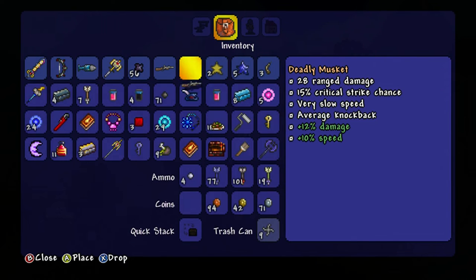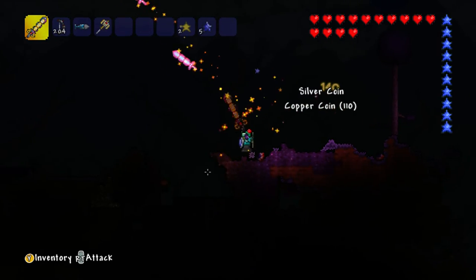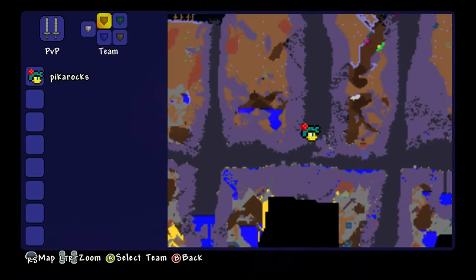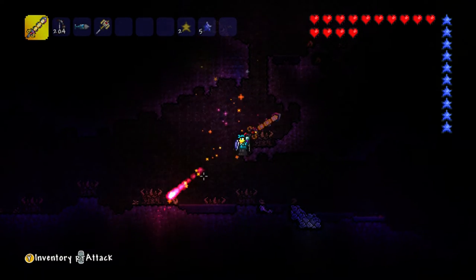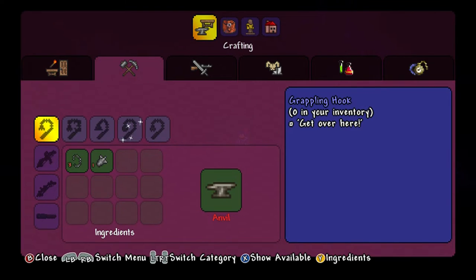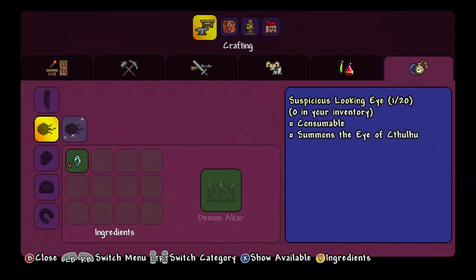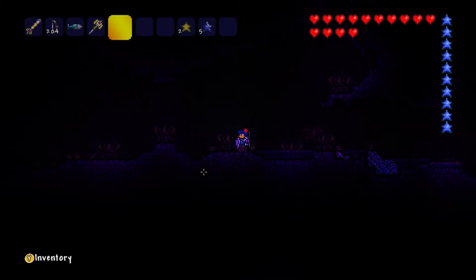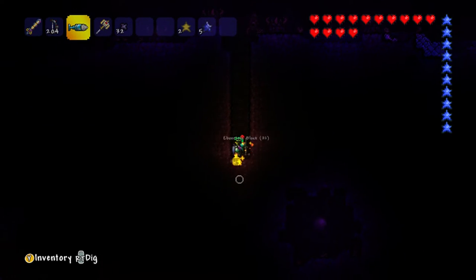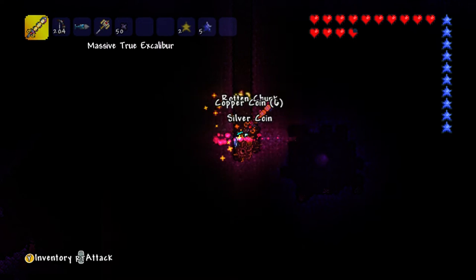Let me clear out my inventory - I have a lot of stuff. That stuff will be mentioned in a later episode. These items are used to craft things - like the suspicious looking eyes, but we'll get to those in another episode. You can also craft worm food, which is six rotten chunks and some vile mushroom powder.